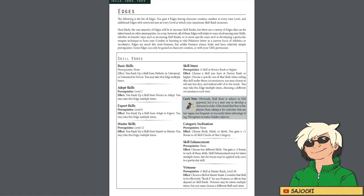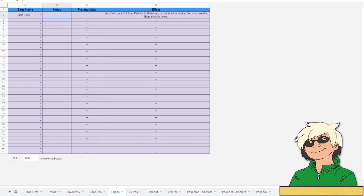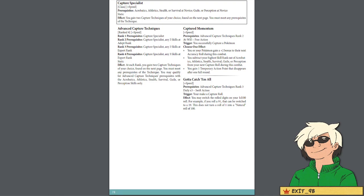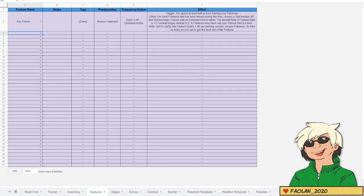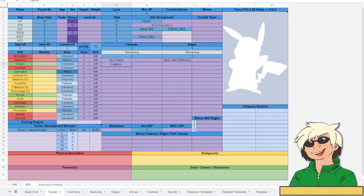The way to fix this is to go to the Skill Edges under the Edges page and take Basic Skills. Basic Skills allows me to take a skill from Pathetic to Untrained rank, or Untrained to Novice rank. I'm going to go to the Edges tab on the character sheet, put Basic Skills at the top, and under Notes put Athletics, because I want to make Athletics go from Untrained to Novice. Then back on the trainer sheet, I'll type Basic Skills under the Edges, with Athletics in parentheses, and increase Athletics from Rank 2 to Rank 3 to make it Novice. Now we double-check: we have Athletics at Novice and Perception at Novice, which means we can definitely take Capture Specialist.